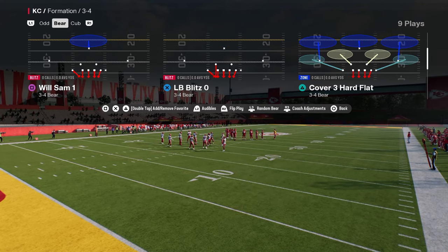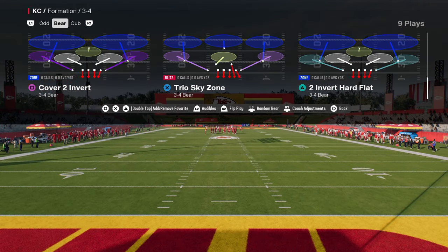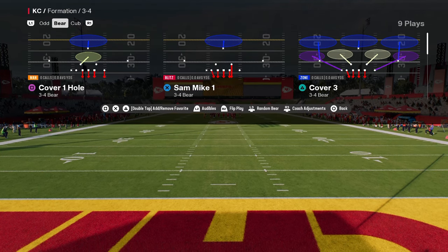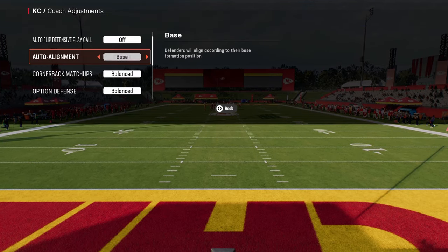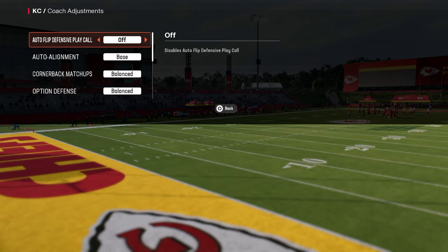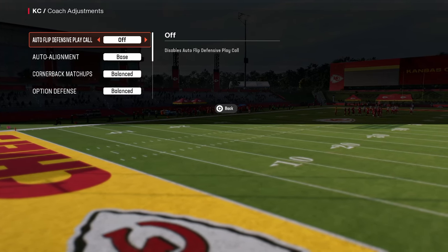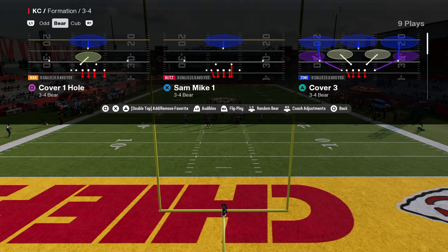Pretty much can do this out of any play that you want to do it out of. We are going to do this out of just the cover three. We're going to flip the formation. So in your coach adjustments, what I like to do is turn baseline on and auto flip off — I just think that makes everything easier for you as far as setting this defense up. And again, we're coming out of the cover three flipped.